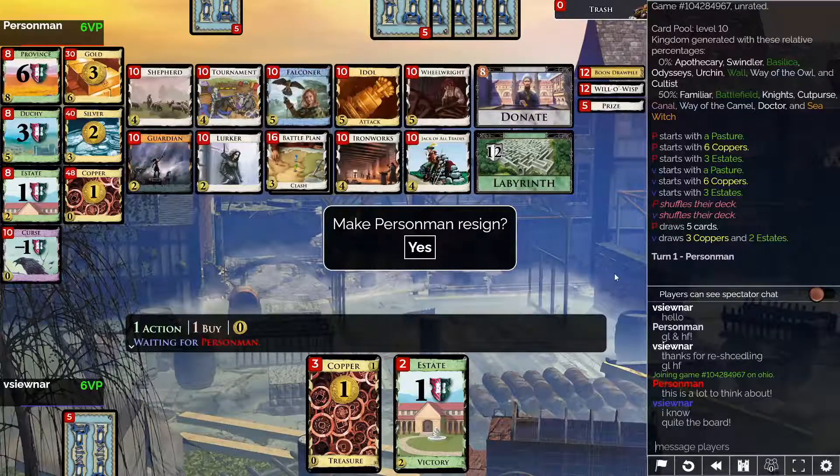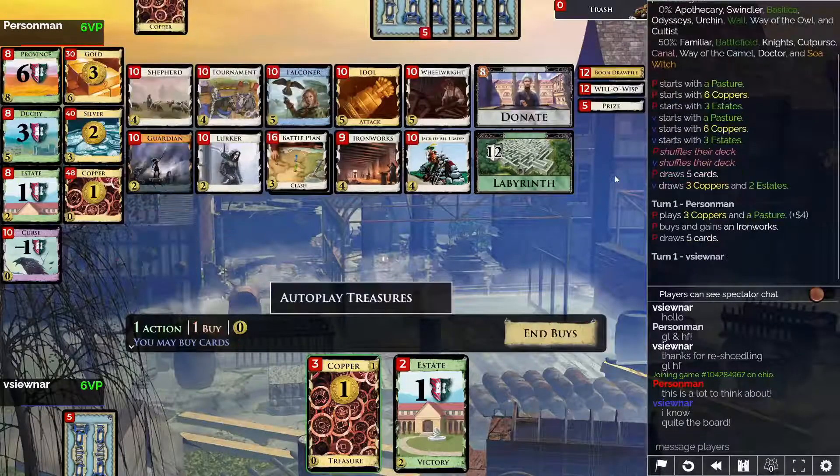Even more important than the Steed is the Princess we saw at the beginning of the game, reducing the cost of things by two. That makes Ironworks, for example, much more powerful — it can gain Gold if that's something you're interested in. Falconer gains power through the Princess price reduction as well, and Princess also gives you a plus buy, also lacking on the board here. So the prize is going to be important, though how to get it really wasn't clear to me.